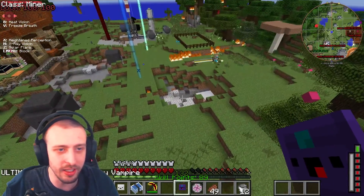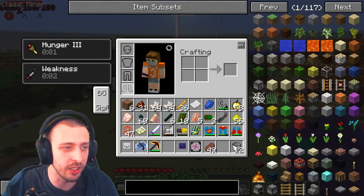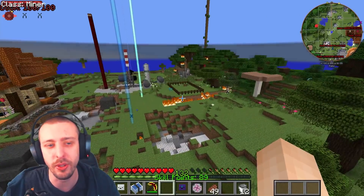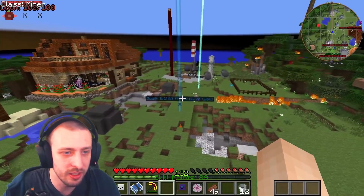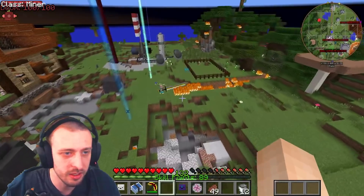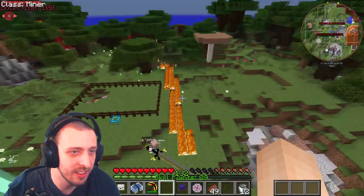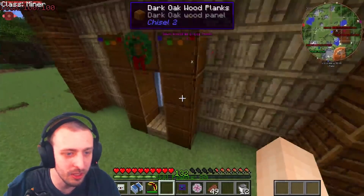Today we are going to be enhancing ourselves so we don't need Superman gear anymore, and we're gonna get some super cool abilities. I just unmuted and heard Steve — a vampire attacked me and I panicked. I can see that it destroyed the ground.